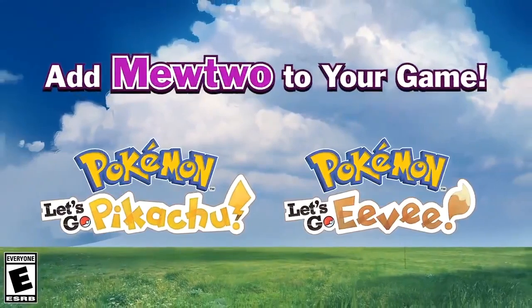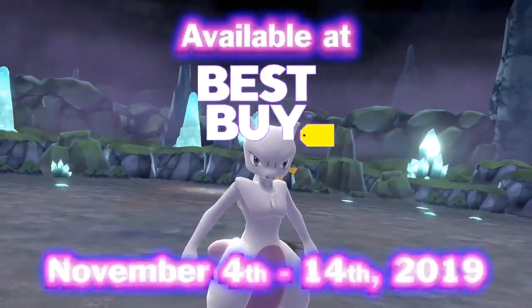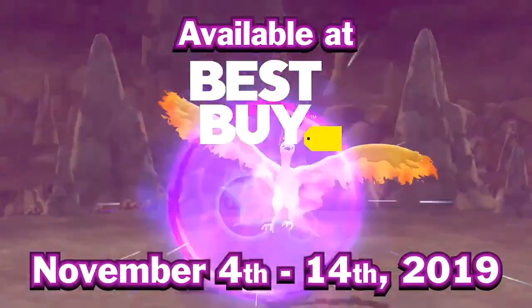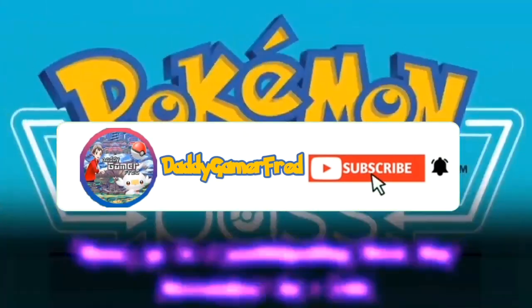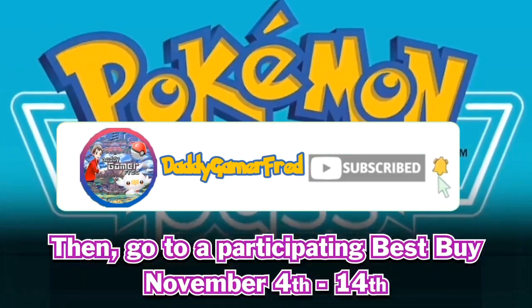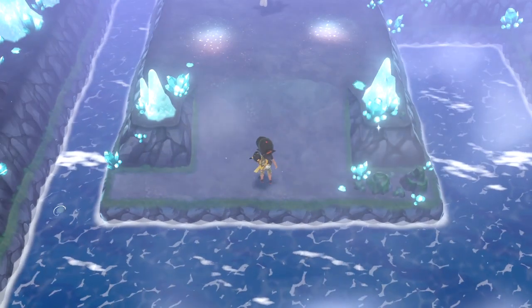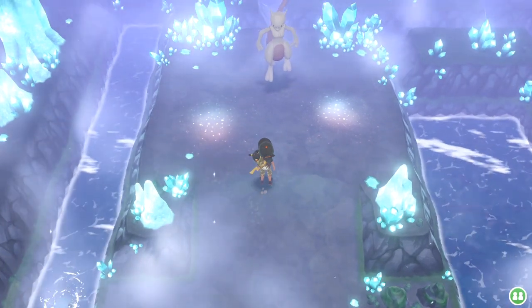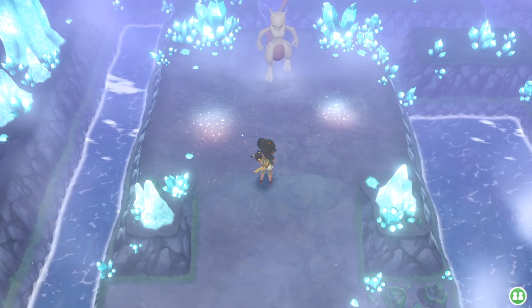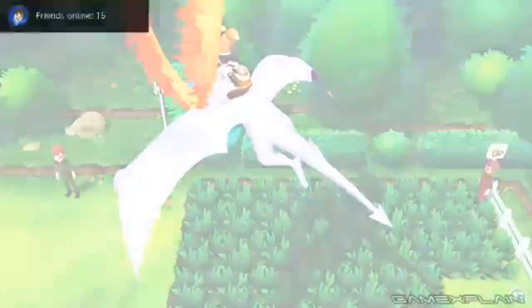By popular demand, I'm back and today I'm going to show you how to get another Mewtwo inside of Pokemon Let's Go Pikachu and Pokemon Let's Go Eevee. As you all know, Mewtwo is a legendary Pokemon in the Let's Go games, and the only way to actually catch Mewtwo is to encounter him in the Cerulean City Cave post-game after the Elite Four. There's no other way to get Mewtwo outside of that one static encounter.